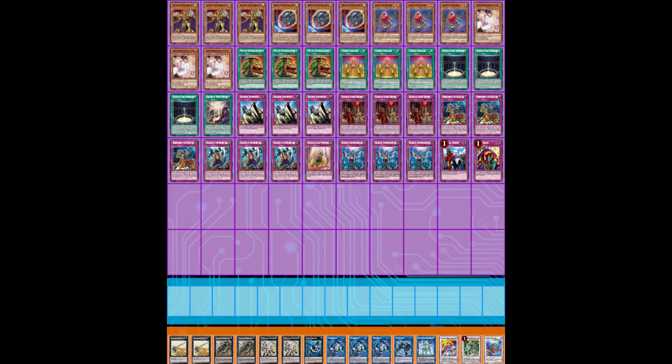The deck has seen some success in the OCG; however, they do have a different meta with cards like Orcust, Harphoror, and Dragoon running around. In addition, the OCG has access to strong floodgates such as 3 Skill Drain and Vanity's Emptiness, which lets them hold their disruptions for the actual threats.